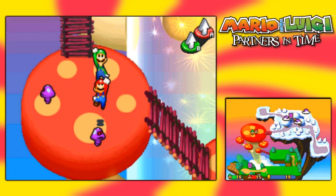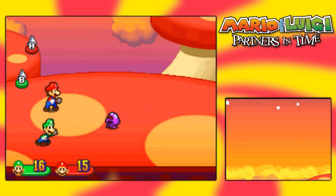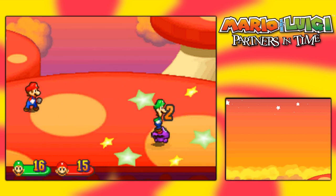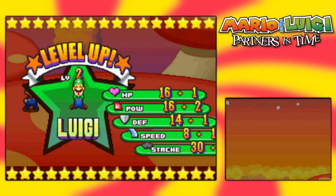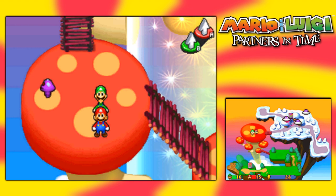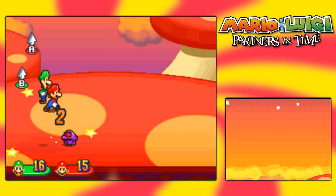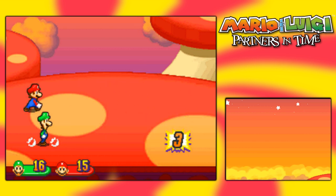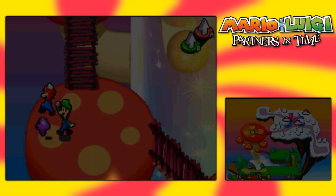We've got a bunch of shrewblits here - this is a great place to level up before moving on ahead. Mario's damage is definitely pretty good. Luigi is more of the defensive one while Mario is the speedy powerhouse - that's usually how it goes. Luigi got a level up - let's go with defense to increase his defensive capabilities. This does seem a little harder because I was playing the sequel and I think I've been getting quite a lot of high bonuses for level ups.